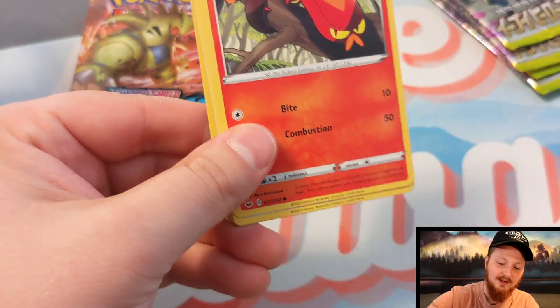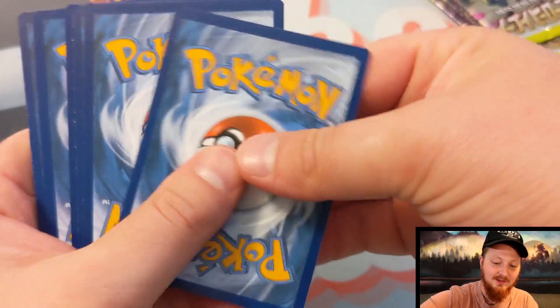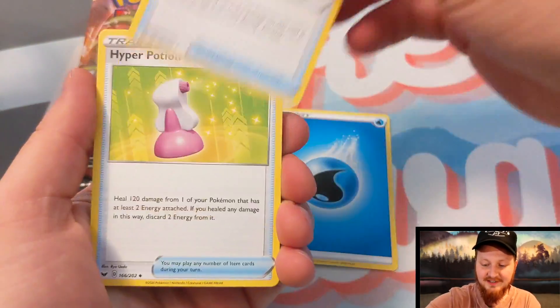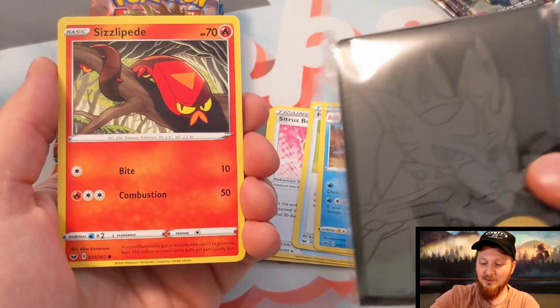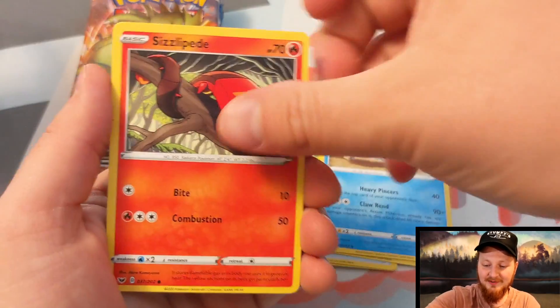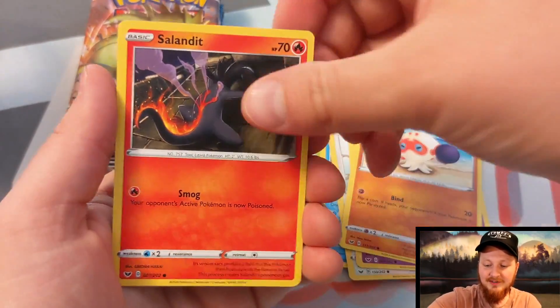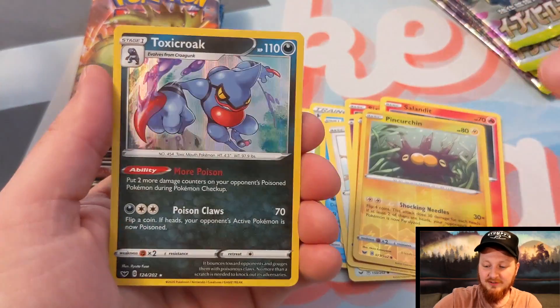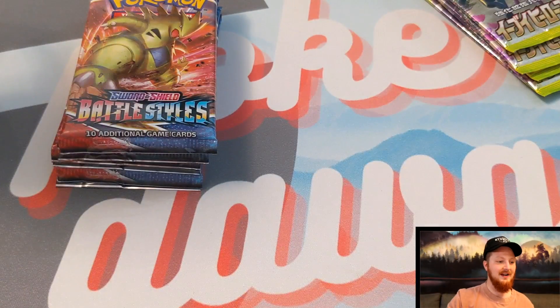We're gonna start here with the Sword and Shield. Love the pool of gold — Zamazenta. I don't have that one. I do have the Zacian, so we're gonna do some Zacian gold sleeve — maybe that'll help us get the luck going. We got Ghastly, Galvantula, Salandit, Pincurchin, and Toxicroak. So nothing crazy there.